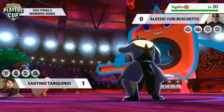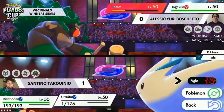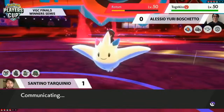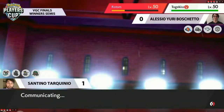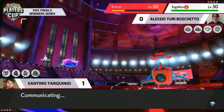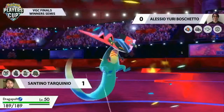Yuri has gotten so much value out of this Dynamax Rotom. Max Lightning controlling the terrain is so good — it now forces switches from Santino. You have to wonder: does Yuri read that and punish those switches? It's an open team sheet tournament, so he knows all the Pokemon. If he knows Dragapult is coming in, he can use a Fairy move like Dazzling Gleam. This Rotom has been picking up knockouts and messing with the board state. That said, there's still Rain up, which will make Surging Strikes hurt a little more.